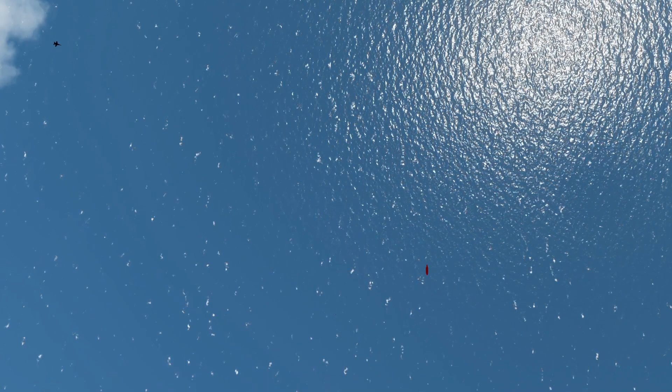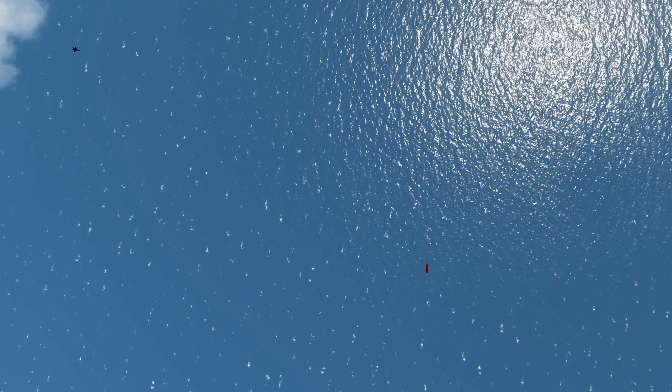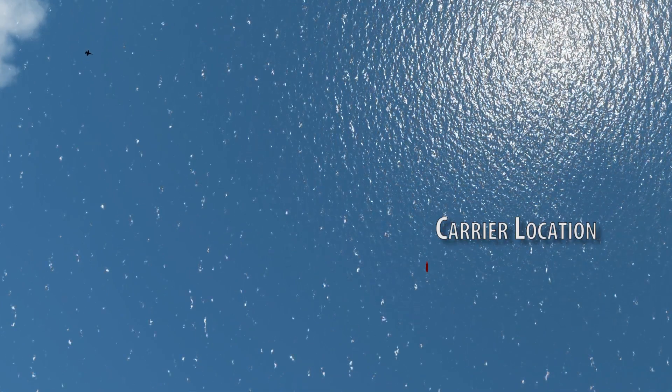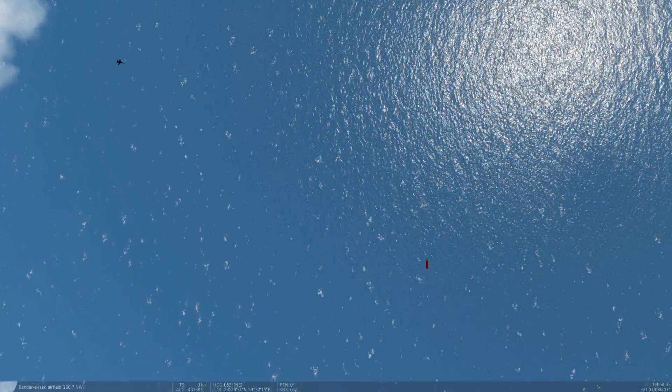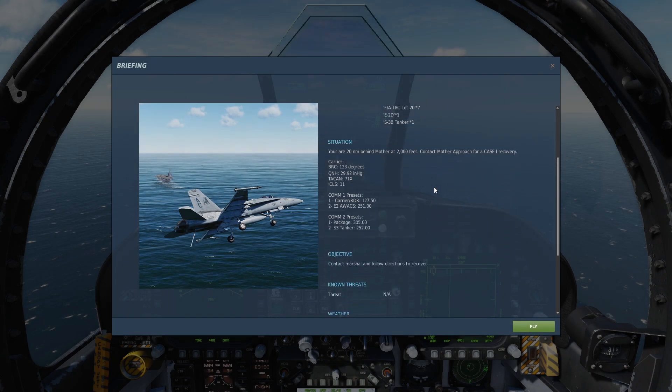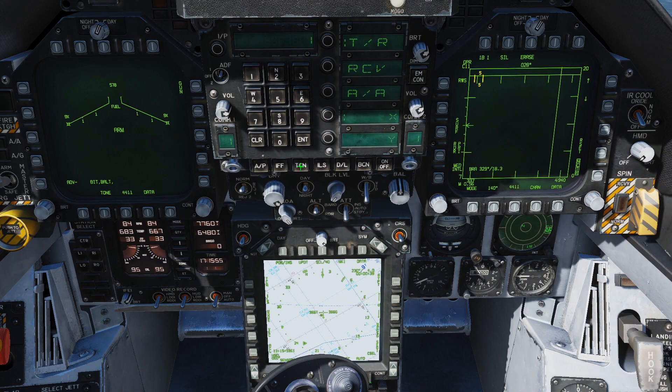You're flying and want to land on the carrier. First we need two pieces of information: the location of the carrier and its radio frequency. Both should be available in the briefing information, which can be accessed with Left Alt and B. In this case the carrier is broadcasting a TACAN on 71 X-ray and its radio communication frequency is 127.5 megahertz. We can input this into our Hornet by pressing the TACAN button on the UFC, inputting 7, 1, enter, ensuring X is highlighted and holding the on/off button until ON is displayed on the screen.